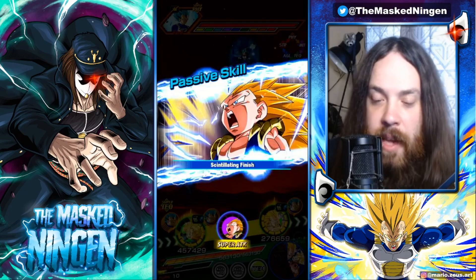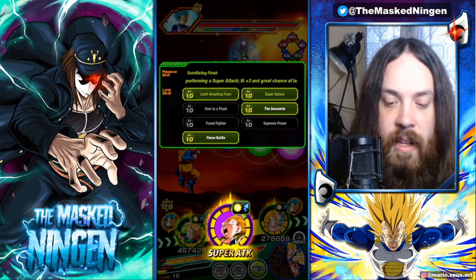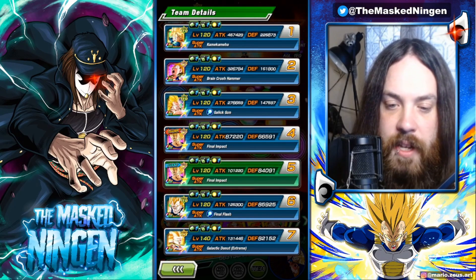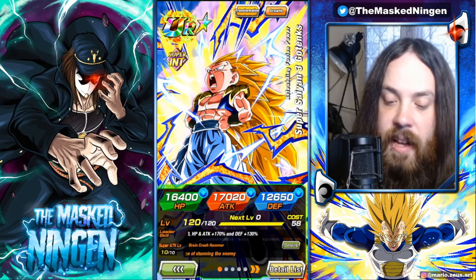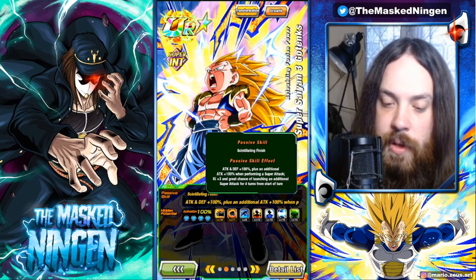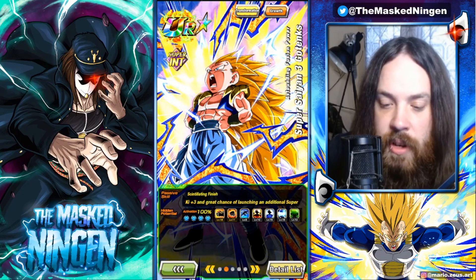Super Gotenks — the animation is still pretty cool. Now we've got Super Saiyan 3 on the rotation, getting Limit Breaking Form, Super Saiyan, Innocence, Fierce Battle. He now becomes an Over in a Flash unit. As a Super Saiyan 3 he greatly raises attack and defense for three turns, does immense damage, and still has a 50% chance to stun. His passive gives 100% attack and defense plus an additional attack 100% when performing a super, and a great chance of launching an additional super for four turns from the start.